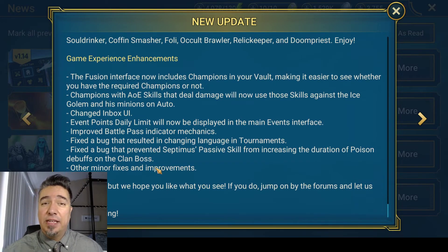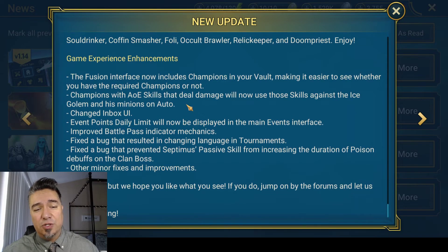What I can say they have not fixed: they still have not fixed Crimson Slayer's A2. I ran through Fire Knight a bunch of times to see — every time they make an update I take her into Fire Knight to see if she's going to use her turn meter reduction skill, and she's still not doing it. I don't know what the holdup is. It's driving me crazy.